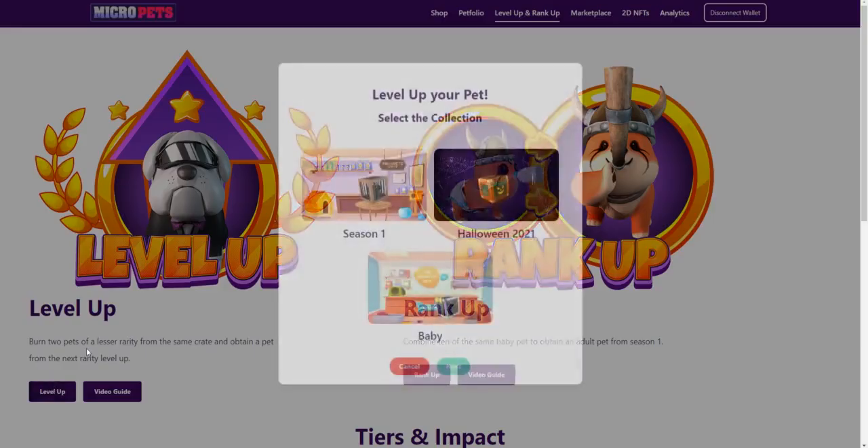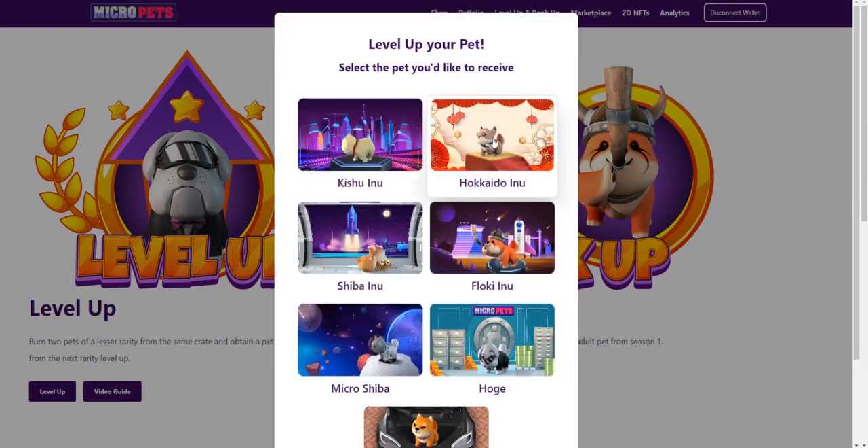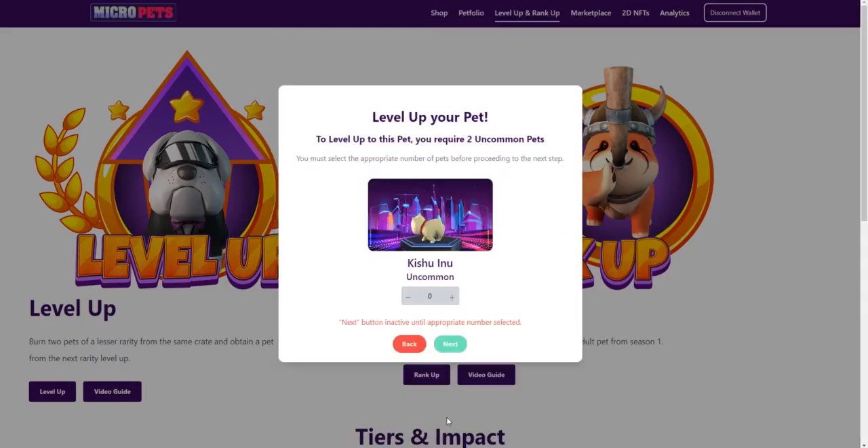First and foremost, I'm going to click the level up button and then going to select my appropriate crate. Here, I'm going to select season one because I'm really eyeballing that Hokkaido pet and I have two Kishus. I'm going to click next. I'm going to select my Hokkaido and as I click next,